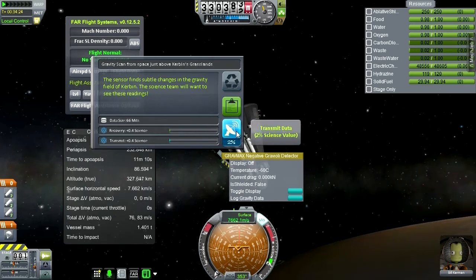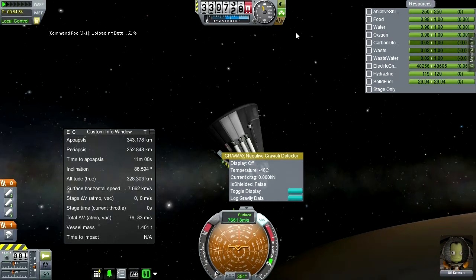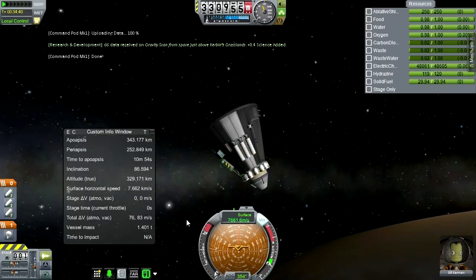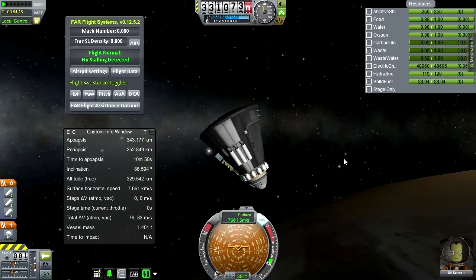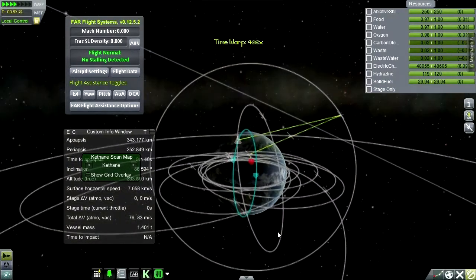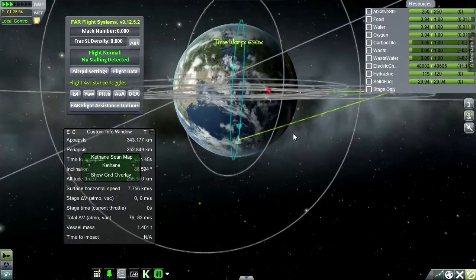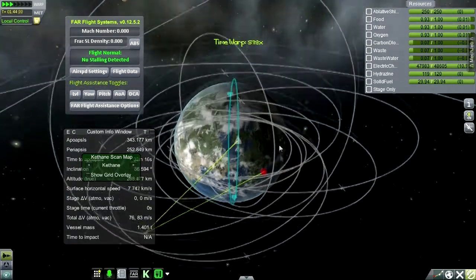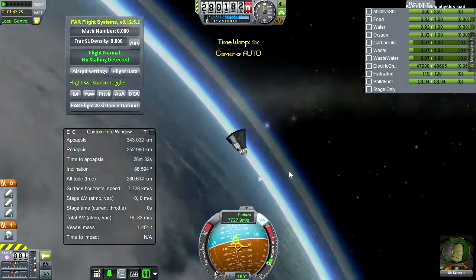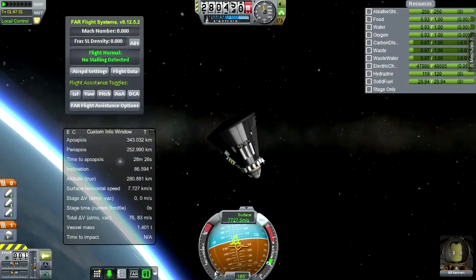I guess that's data we can transmit. I'll just transmit that data. Let's see what other biomes we might — we definitely want him to orbit at least once. Can we get some sort of tundra or something? Not really clear what we're over right now.